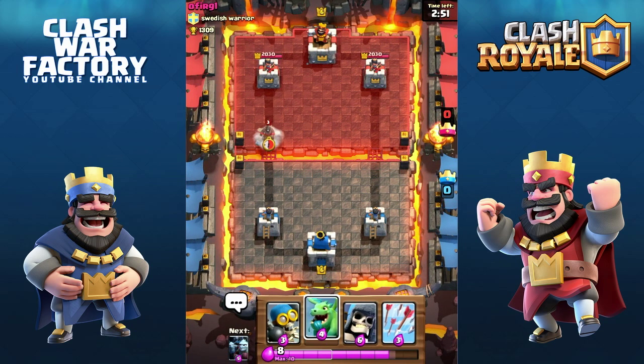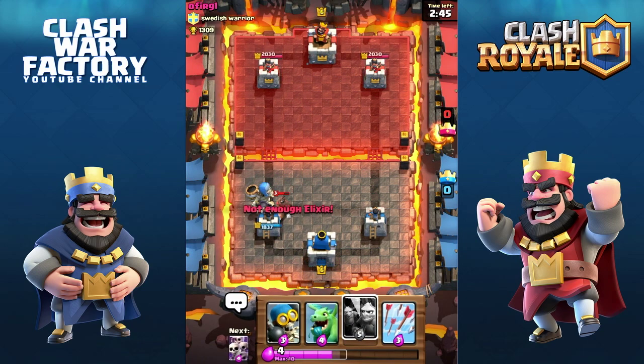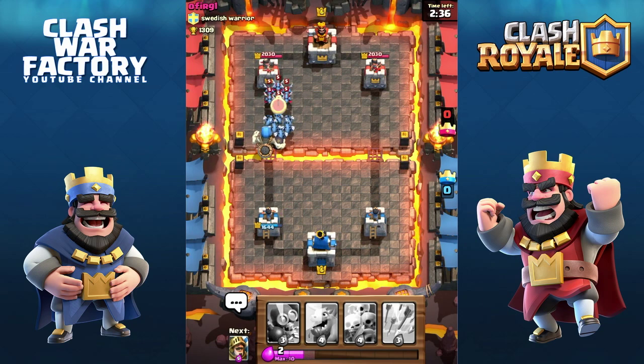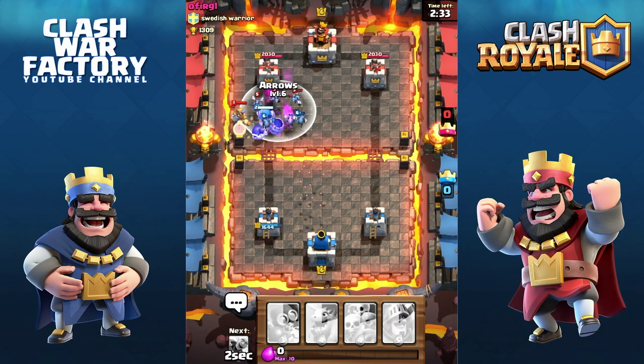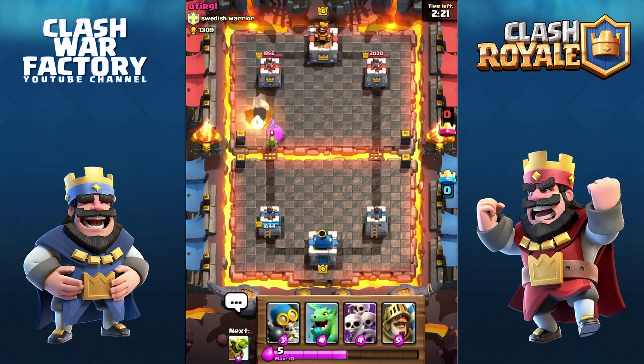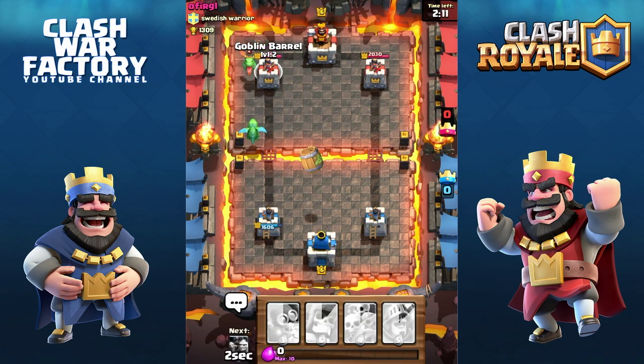He comes hard with the Hog Rider level three — I defend with the Giant Skeleton. It's not the best defense I could pull but it was supposed to be an attack. He comes hard with the Prince — I try to defend with the Prince and Minion Horde, but I managed to wear that. I won't be able to get to that tower with the Giant Skeleton. He defended well — congrats. Second attempt: Baby Dragon against Baby Dragon. My Goblin Barrel — he arrows me.